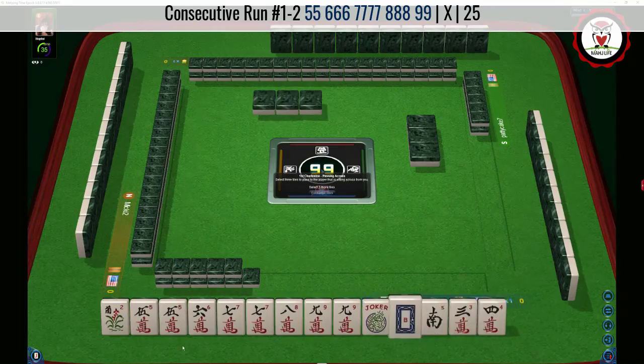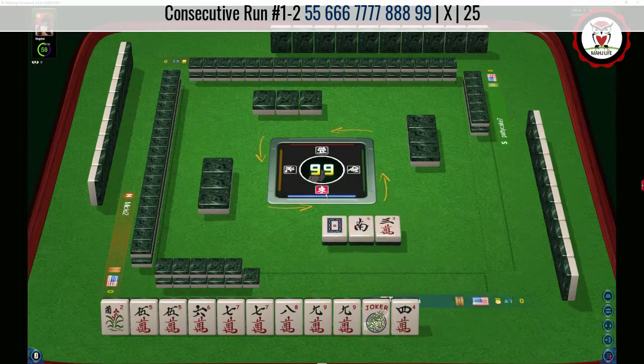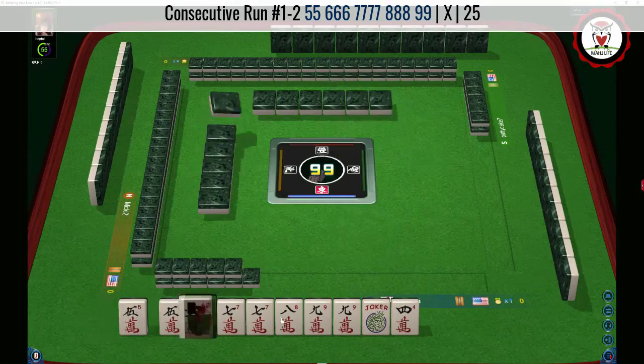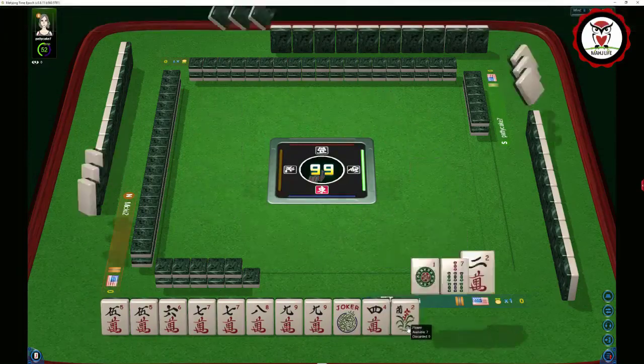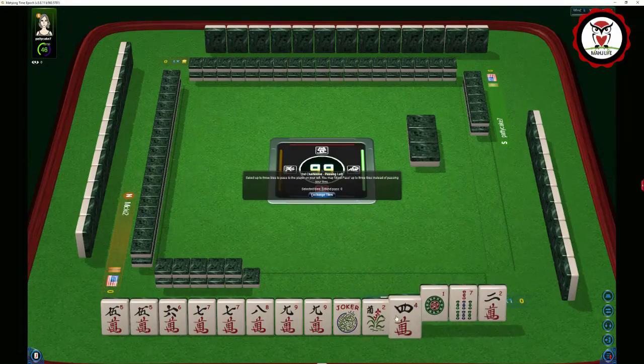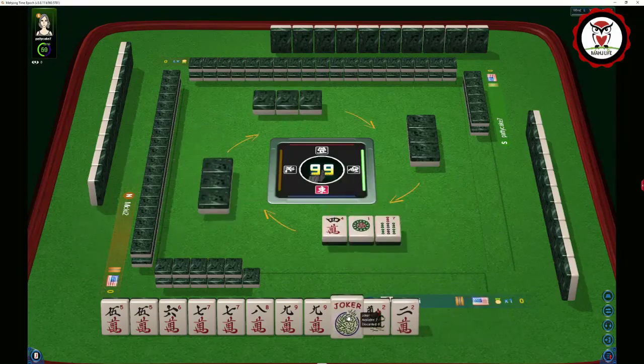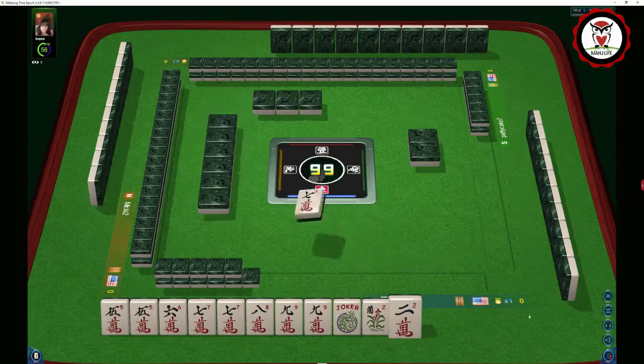We really don't need that white dragon. We have 5 through 9 — 5, 6, 7, 8, 9 — three multiples. I think we could try the one suit hand. I would rather not pass a 4 crack with a 3, so let's pass the white dragon. I think we're going to play this first hand after one pass. Try to make these passes benign if you can — based on what you have to pick from, we only had 4 tiles.